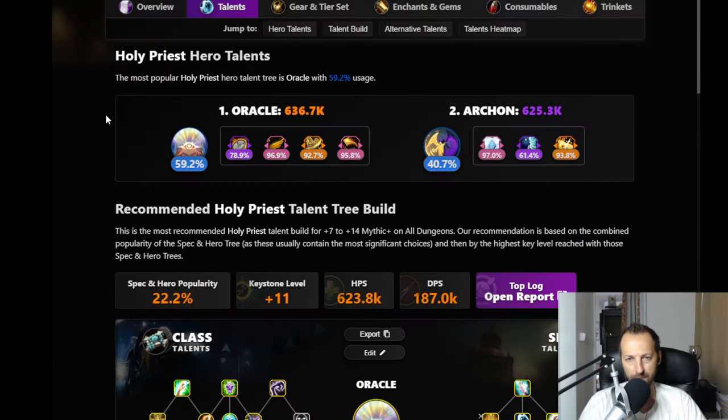Moving on to Holy Priest in Mythic Plus - Oracle is very interesting here because it has 60% of the population playing it versus Archon at 40%. Oracle is a bit harder to play; you need more skill and precision to squeeze out more healing. Archon is very easy to play - the halos going back and forth are amazing. If you opt to play priest in M+, that's already a challenge since you don't have poison dispel, curse dispel, or an interrupt.